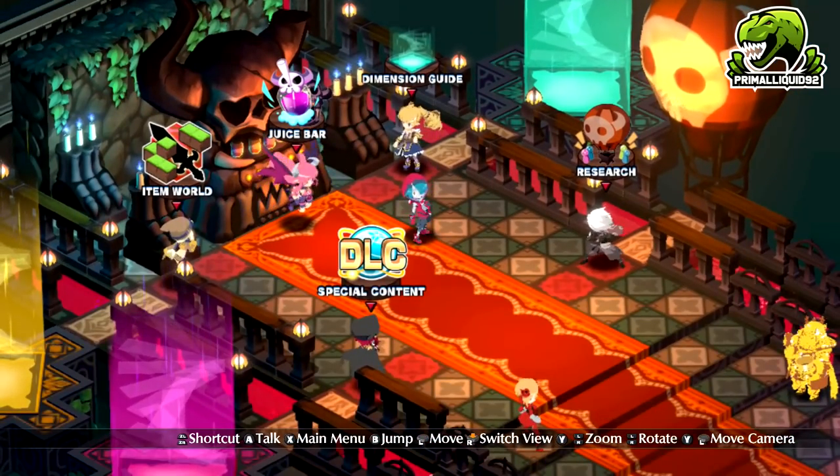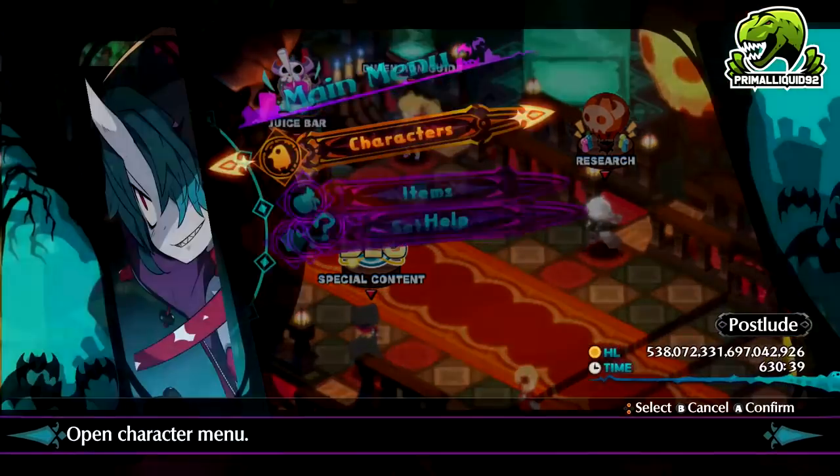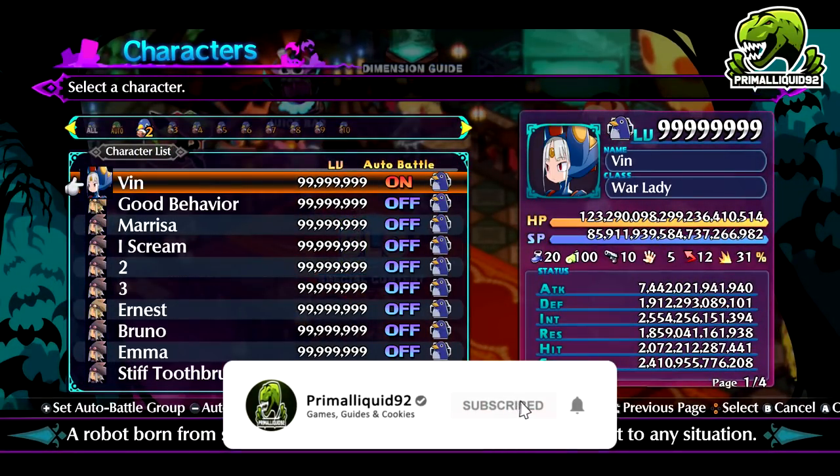There are two methods in this video that I'm going to be showing you. There is an early game and a late game method. The early game method earns you about 20 million points for about 9 to 10 minutes of work. Realistically, you're looking at about 100 to 150 million points an hour. There will be some variation because it does have a little RNG involved, but those are pretty much the rough numbers I keep getting with this method.